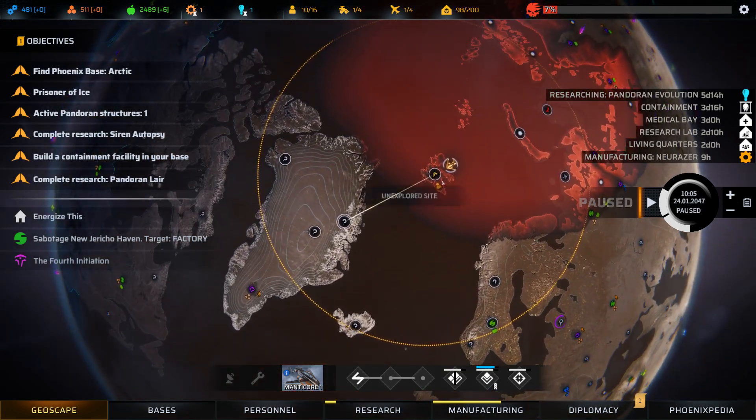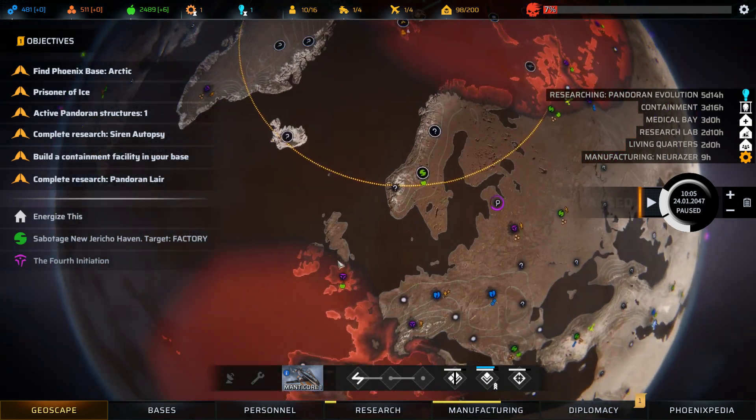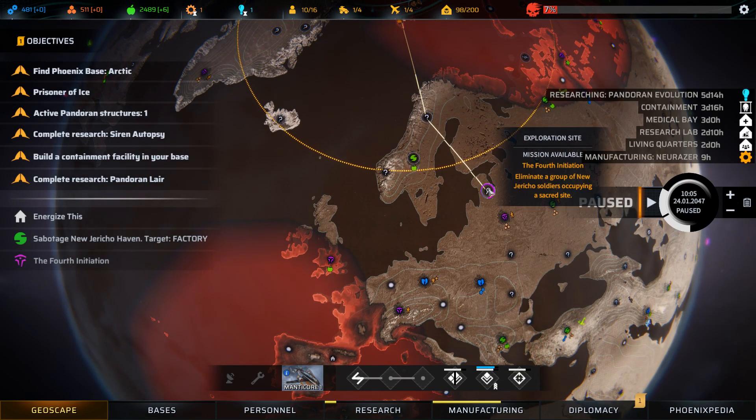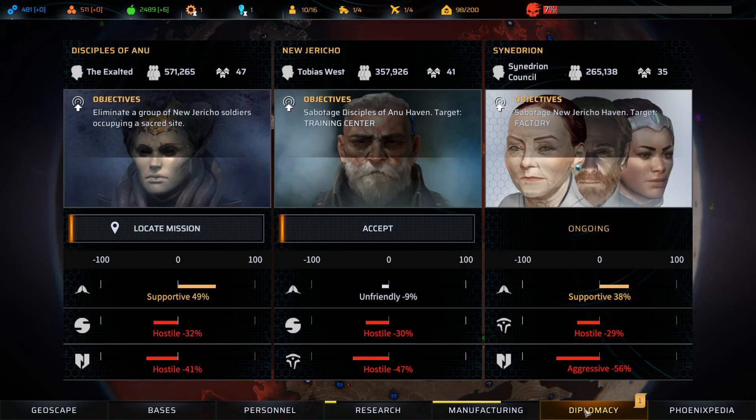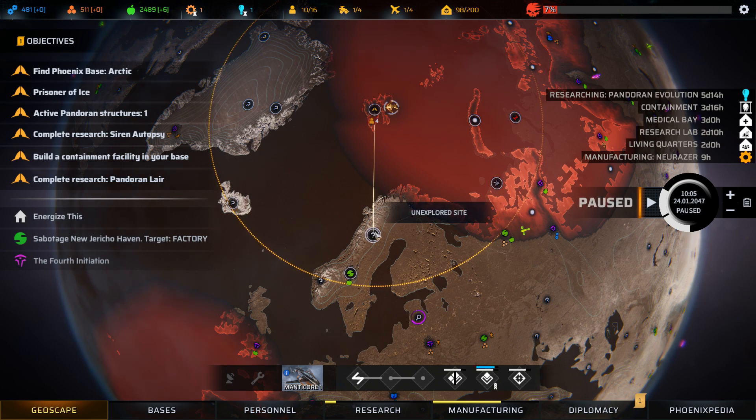I guess we can go do some more exploring. What is this — the fourth initiation? Maybe we should go do that, because where are we with the Disciples? We're at 49%. If we do one more thing for them, we become allied and get access to their tech. That feels like something we ought to do. Let's go make friends.